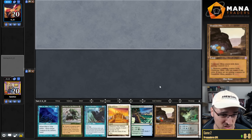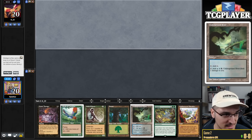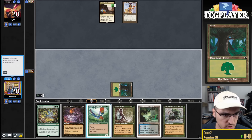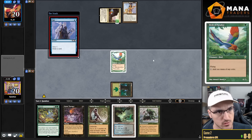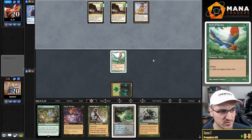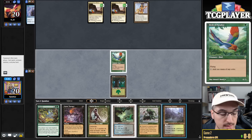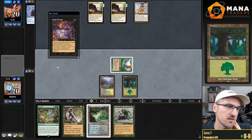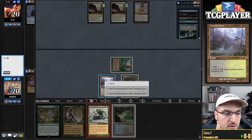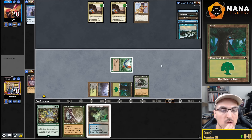Game two: my opening hand has no interaction and is kind of slow — I mulligan. Better six. I'll bottom the Undiscovered Paradise and keep. Turn one LED from my opponent is very scary — there was actually a turn one kill at Euro Champs. I go Birds on turn one. Next turn I plan to go Therapy into Wall. I do feel like I need to use Therapy. I cast Therapy naming Intuition — but we whiff. My opponent's hand is really scary, so I cast Survival and pass the turn, giving them one turn to kill me.